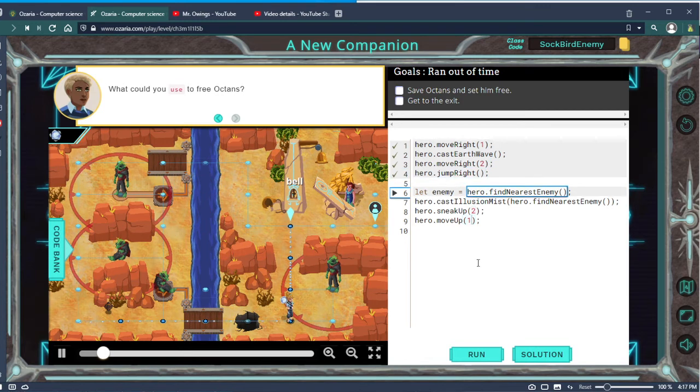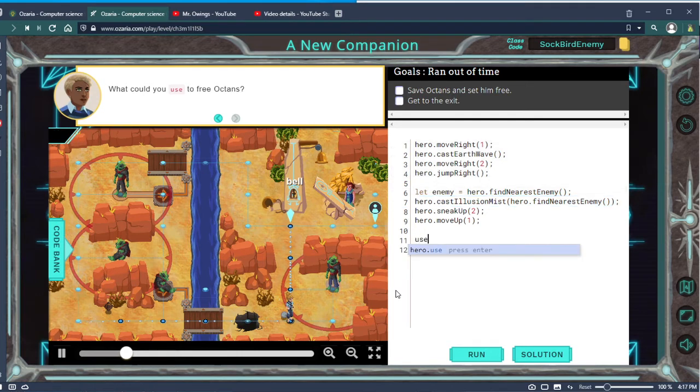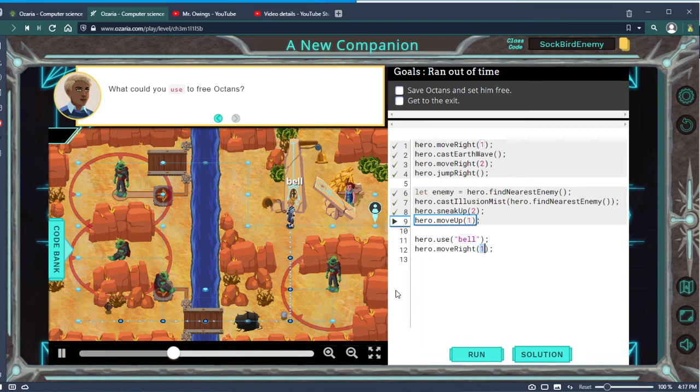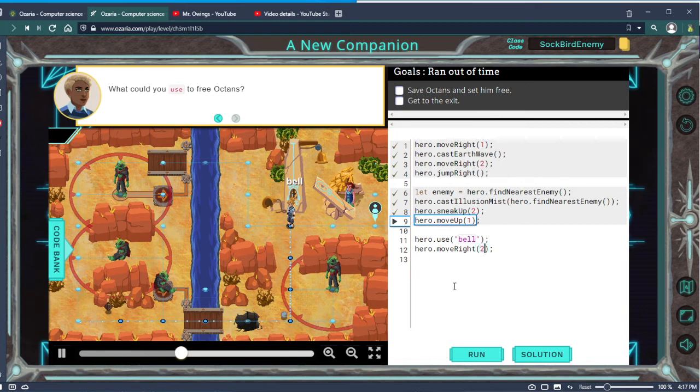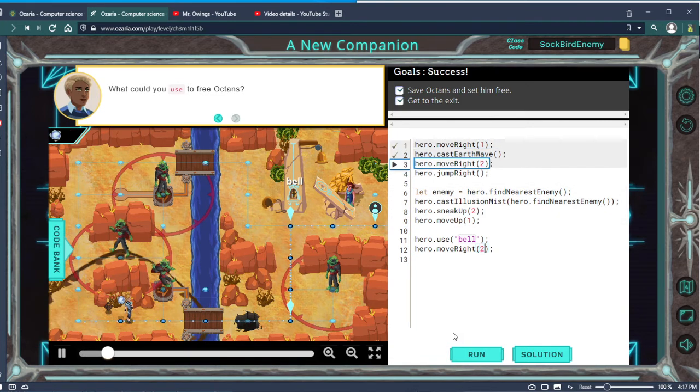I think we're going to have to use that bell to free Octons. So let's use bell — all lowercase. Then we should be able to just leave after Octons is freed, so we move right two. Let's let it play out — hopefully I've done it right.